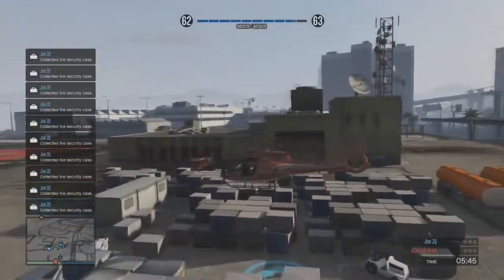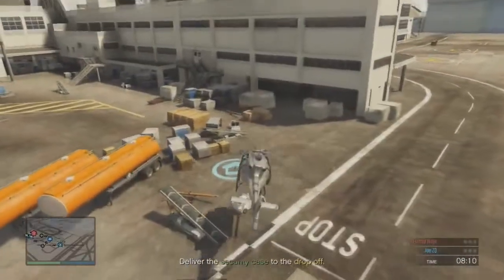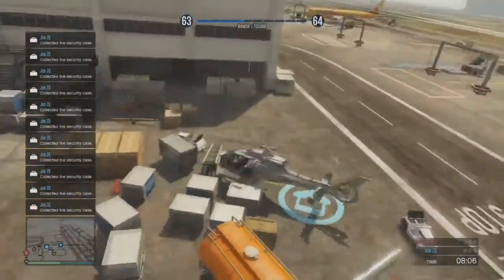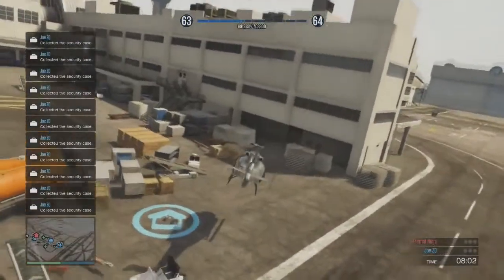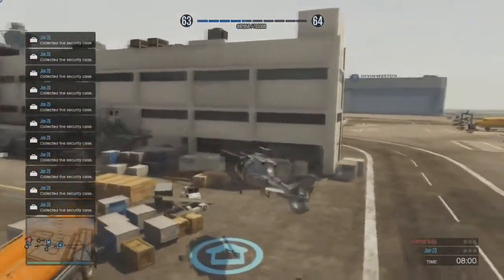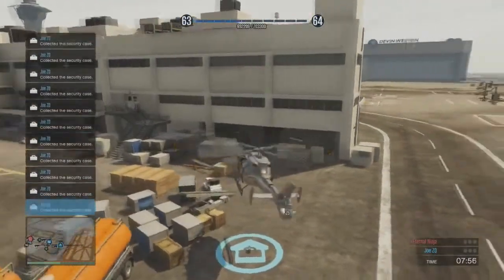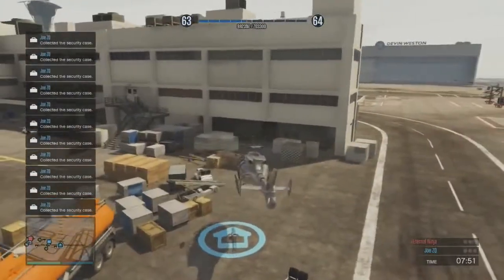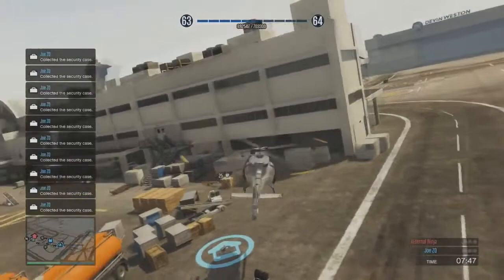I've seen one other video of this — the person said you have to land the helicopter and put the tail of it in the actual circle and kind of sit behind it, but that is wrong. You're going to hover above it and every couple seconds go up and down and side to side, because that'll refresh it so you can keep getting the points without having to leave the area and come back. Just go up and down or left to right and you'll start getting the points again. This is a very, very good way to level up quickly.